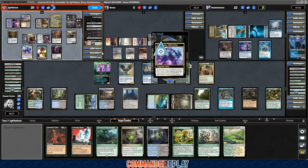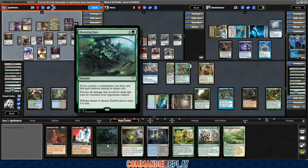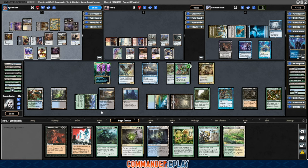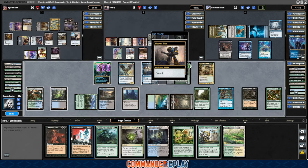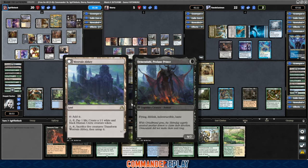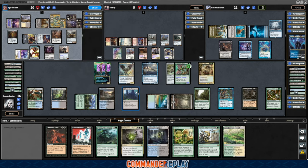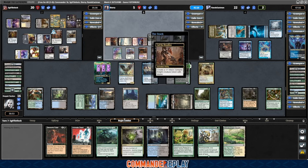They're gonna get the five damage one — and notably, that is damage, so Obscuring Haze would prevent that if we cast it while that triggers on the stack. But still, we're probably gonna lose a bit more life here. Part of me is considering getting Scavenged Brawler and just trying to find a way to get it into our graveyard so that we can put lifelink on our commander. This might be the better way to get lifelink — we've got four other creatures, but I don't necessarily want to sacrifice all of them. The mana might be tight for that — at least to get the thing before combat.